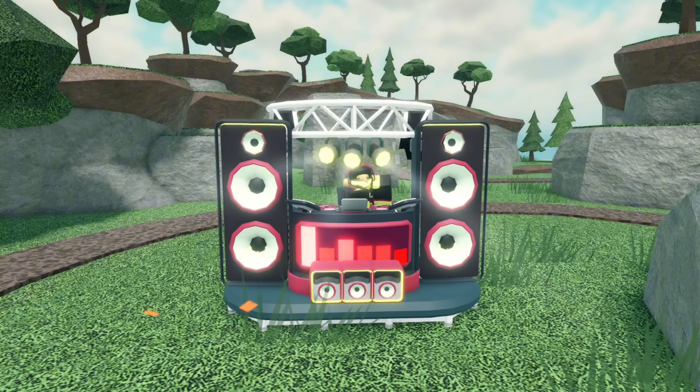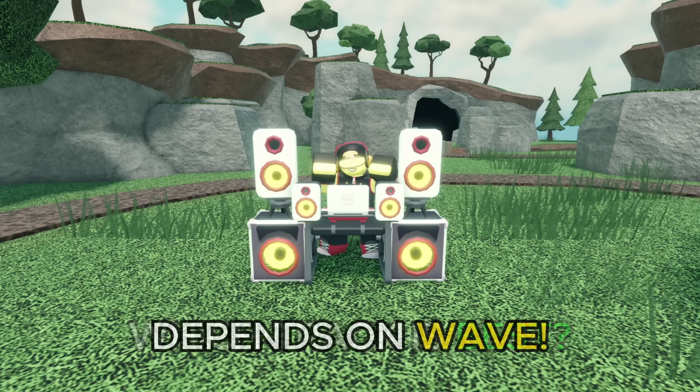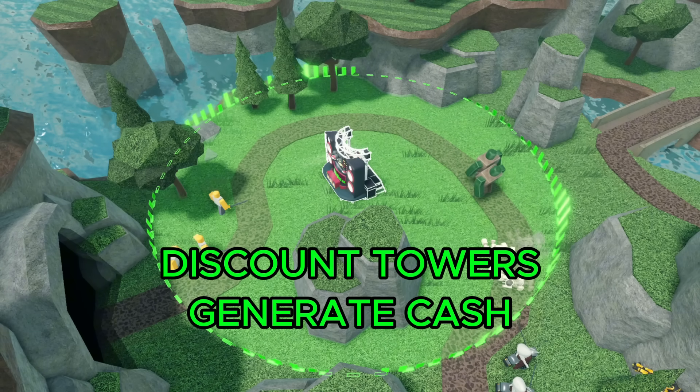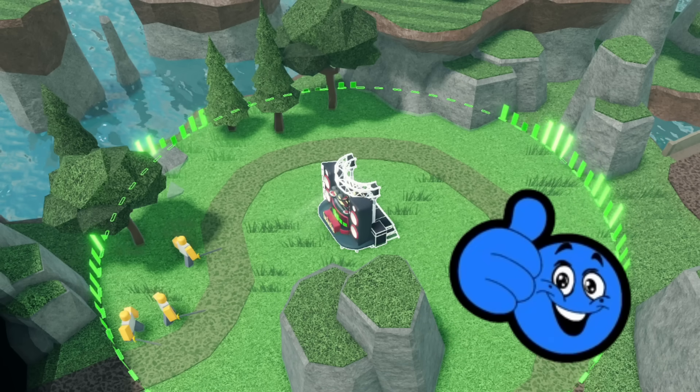Now let's look at how to properly use this complicated tower. Which track should you use most? It really depends on what wave you're facing. If the wave is easy, keep it on green to discount your teammates' towers and generate some extra income. Even if it doesn't produce that much, free money is free money, and your teammates will appreciate the discount.